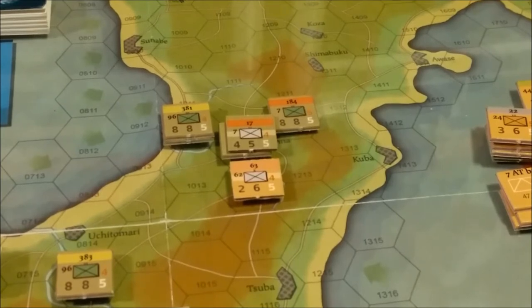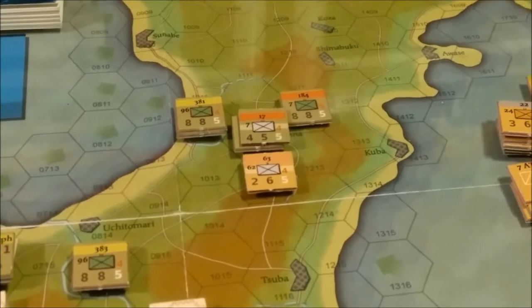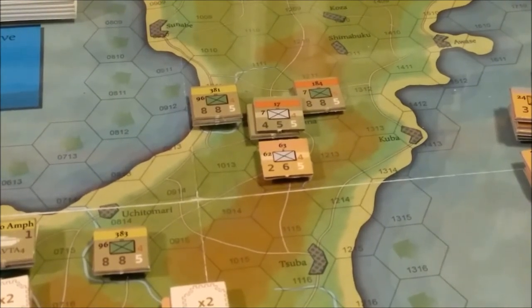So, without further ado, we are going to move on to the Japanese Movement Phase. There is not going to be as much the Japanese player can do, however there are a couple things that he will need to do. The Japanese Command and Control had to roll on the table, and that table indicated that we had to make a counterattack with at least two regiments, or else the game is an automatic win for the US player.